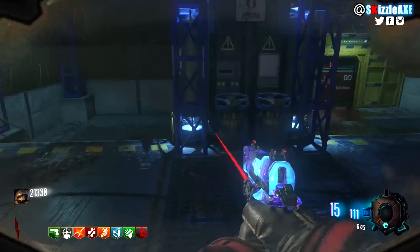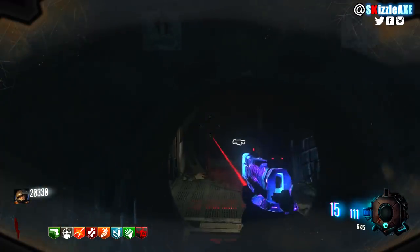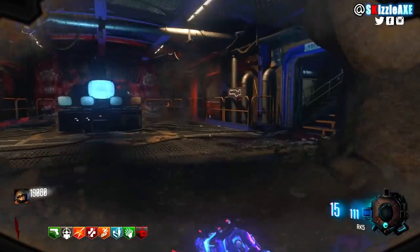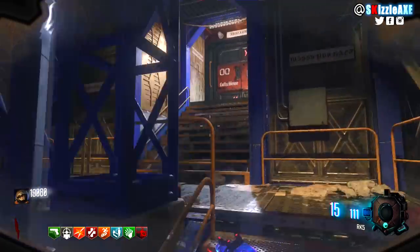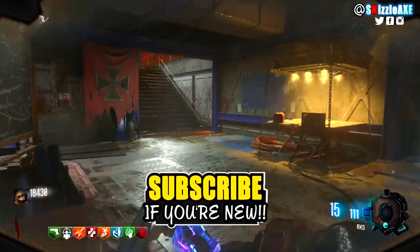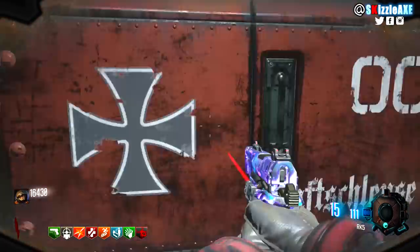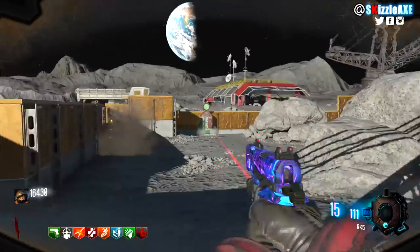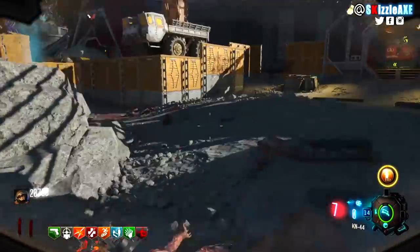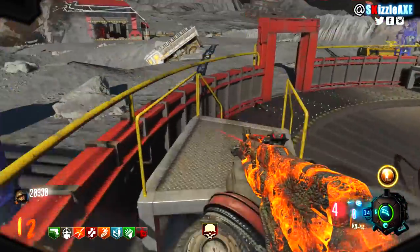Follow this path and open all the doors — you'll have a ton of points so don't worry about that. Get your perks while opening doors. If you're playing solo, get Quick Revive; otherwise skip it. Make sure you get Jug, Double Tap, and Speed Cola, and if you have Unquenchable definitely get Widow's Wine — so 4 to 5 perks solo, 4 perks co-op. Open up the Biodome area and the outside area where the Mule Kick is. There's a solid wall gun there — the KN44 — buy it so you can restock ammo anytime.